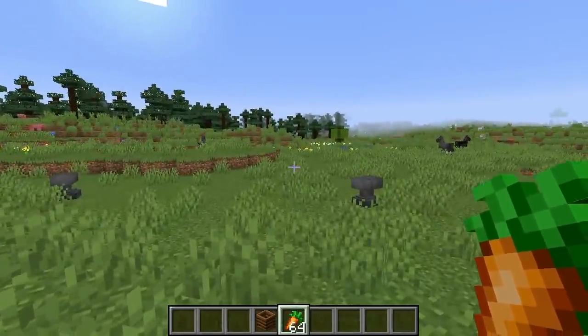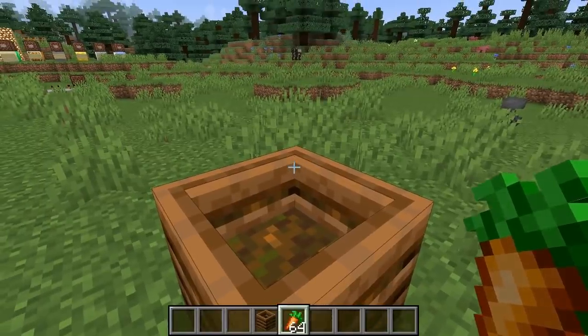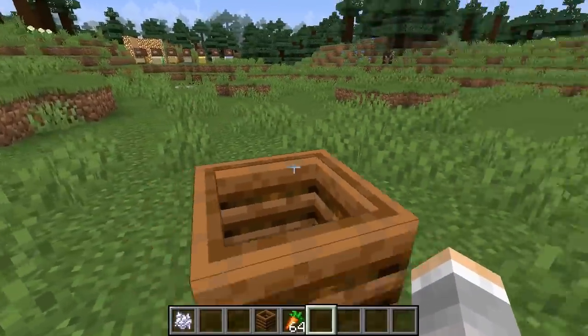Certain vegetable-based things have a greater chance of increasing it, so seeds don't do too well, but wheat is pretty high and carrots are decently high. Once it turns white like that, you can right-click on it and you get bone meal.